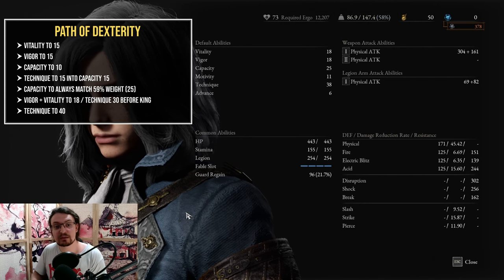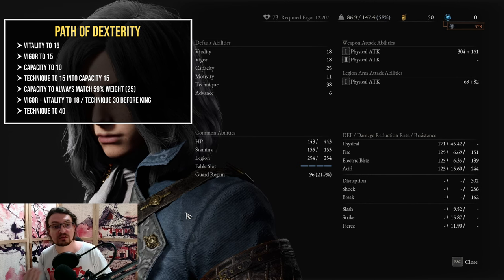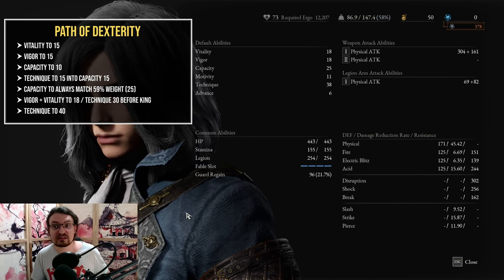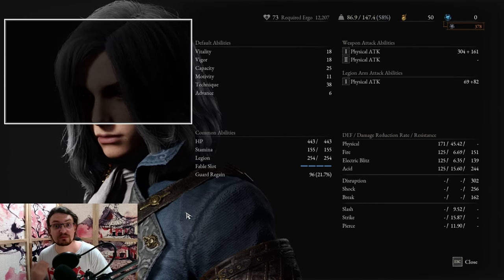You are going to get less and less damage through Technique — 40 is the limit. It is not worth putting more points into Technique at this point. Boost your Capacity afterwards, as well as your Vitality and Vigor, so you have better utility, better movement, better defenses.